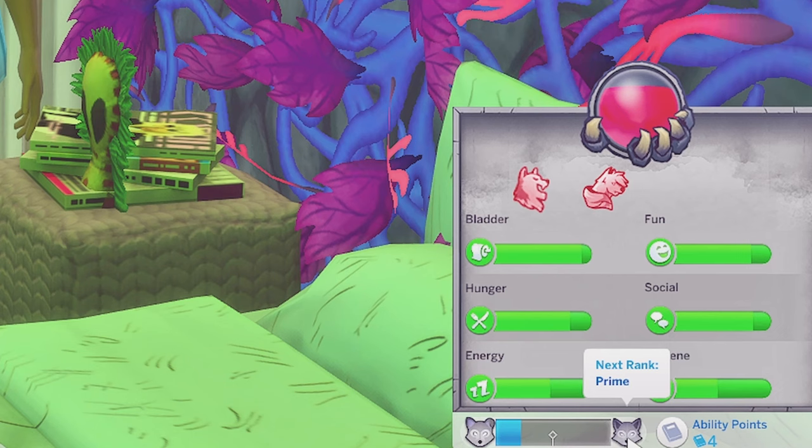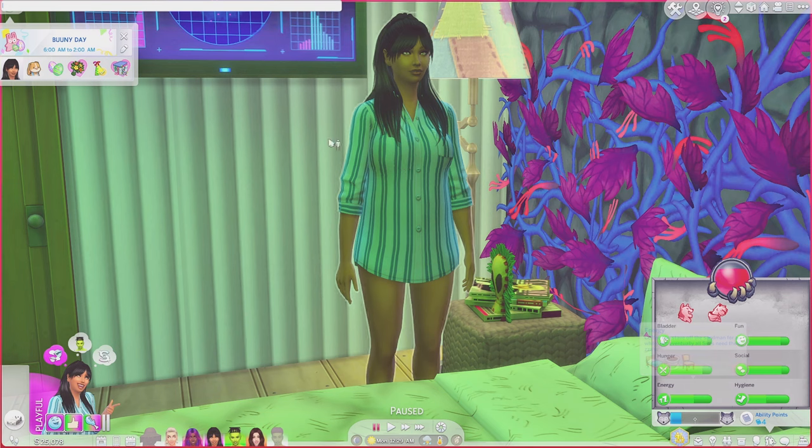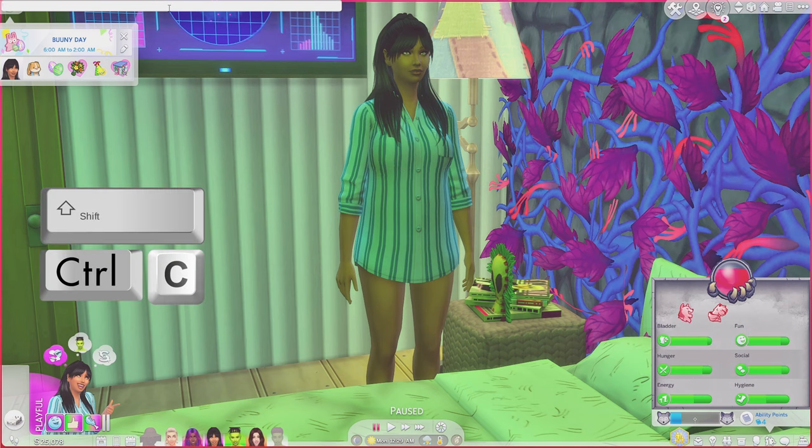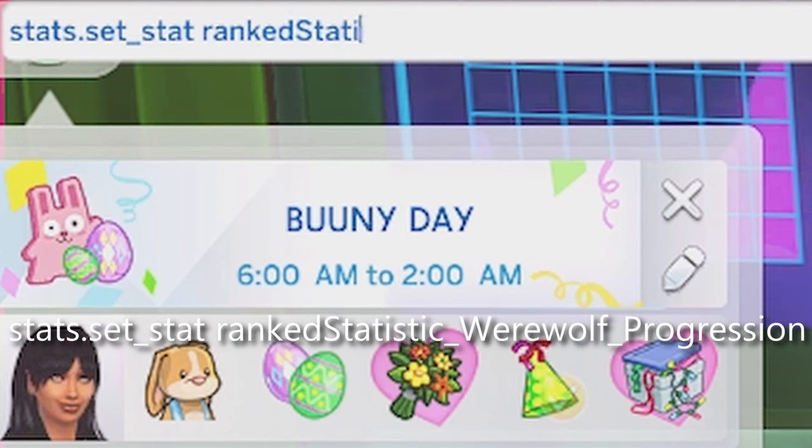We're going to try this straight away. First, you want to open up your cheat bar with Ctrl+Shift+C, like you see on the screen, and then you've got your cheat bar at the top. Now you want to type in: stats.set_stats ranked Statistic_Werewolf_Progression, and then we have a number at the end for each level of a werewolf.